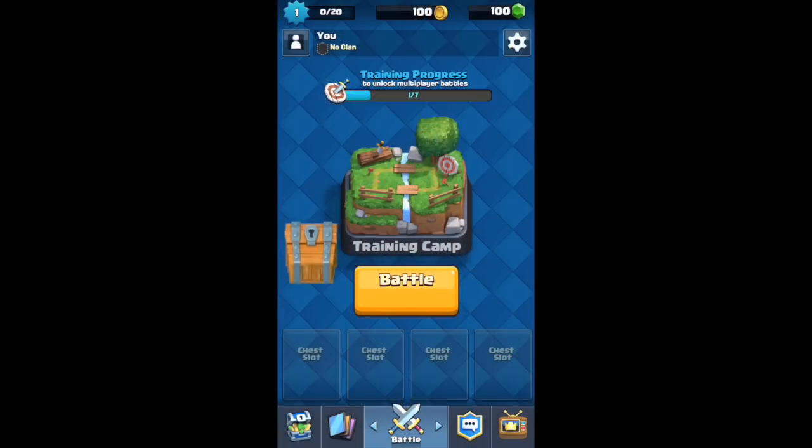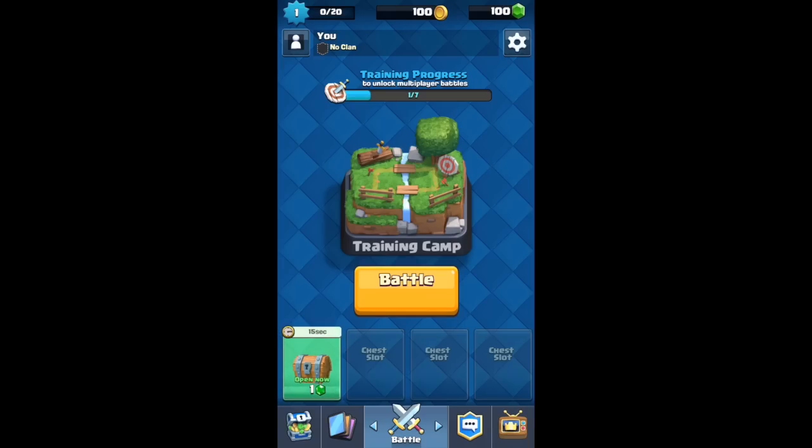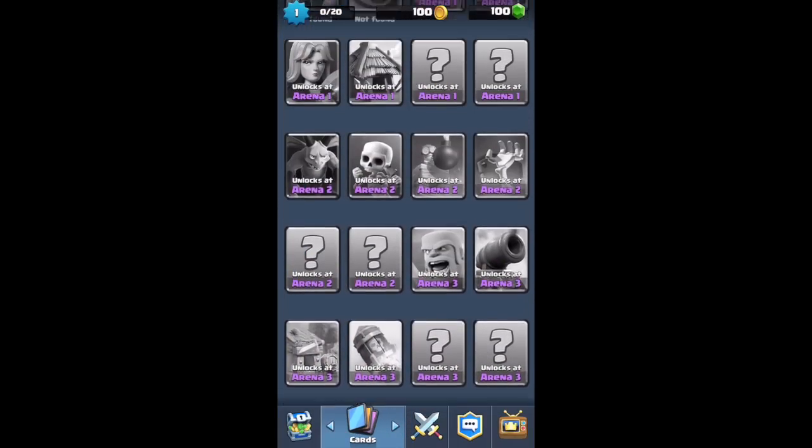I got a wooden chest, so let's open it up. Yes, I would like push notifications. It's containing gold and two cards, and it starts to unlock in 15 seconds. I can open it now but I'd have to buy gems, so let's go ahead and battle — but actually, let me poke around a little bit first.